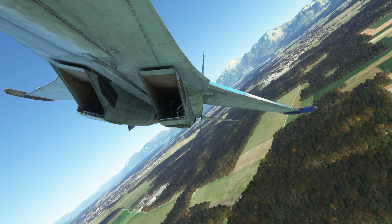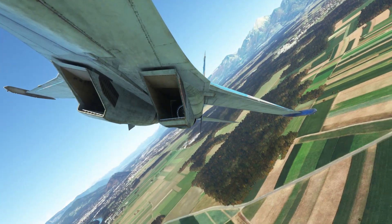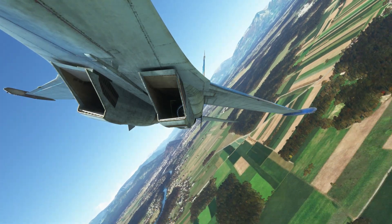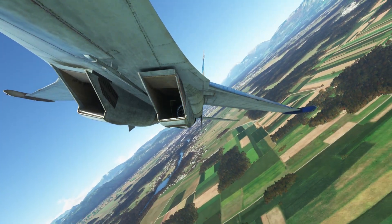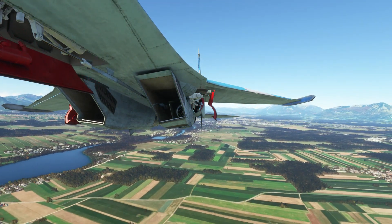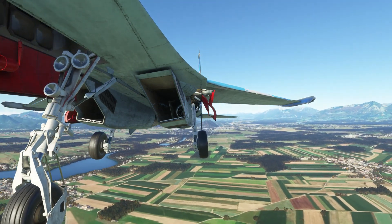Okay, now we're coming on a downwind. I'm going to slow down because I want to drop the gear, just have a look at it. I can run downwind now — a little bit low, so I'll climb a bit. Let's drop the gear while I'm doing that, just to have a look. That's pretty cool.